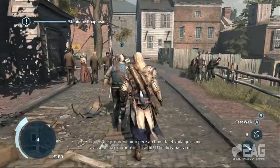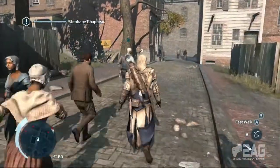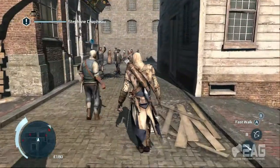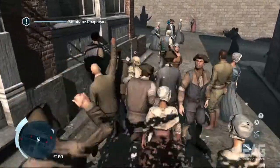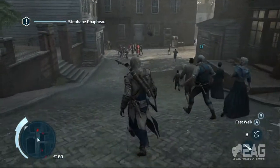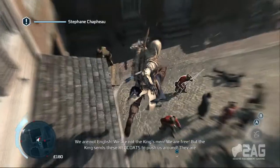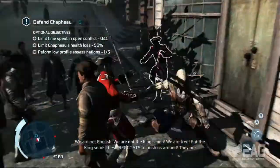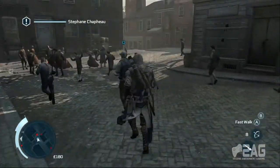In-game cutscene begins with a French-speaking NPC: 'Ces coquins près de mon père au Canada et voilà qu'il me ravisse ma propriété ici.' Another character responds: 'Give him a sore one for me, brother.' A voice declares: 'This is our city — it's time to fight.'